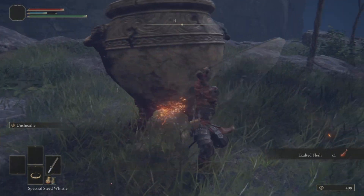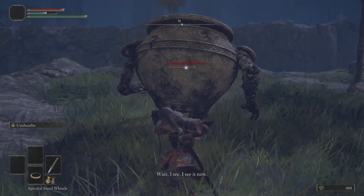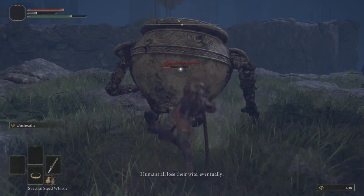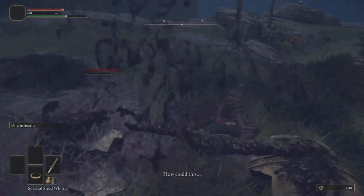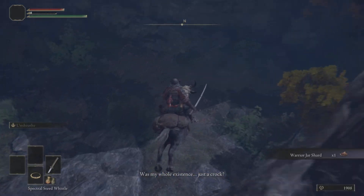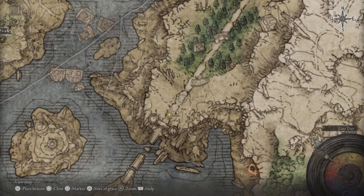Make sure you grab the Exalted Flesh off of Jarbro before you stab him in the back. Taking him out early for his Talisman is not a bad idea — the better Talisman is so late in the game. This Talisman gives you a nice boost to your Ash of War damage and it's nice to have for the majority of your playthrough.